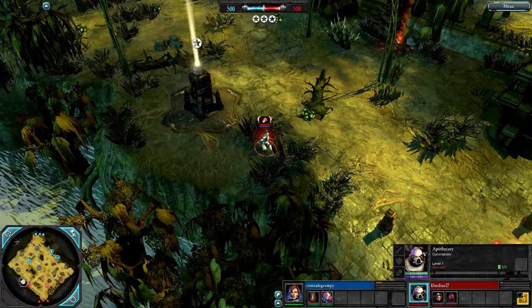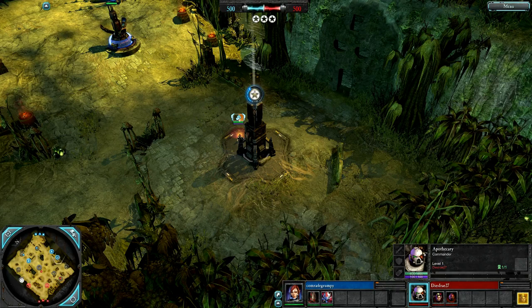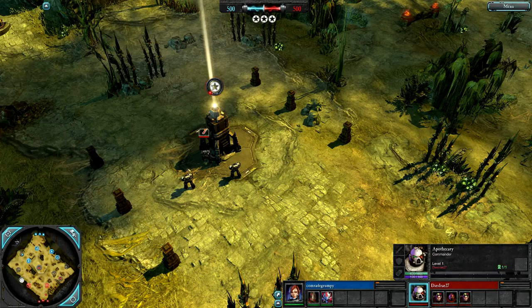Two Support Commanders then. The Farseer, I think, is a little bit more direct than the Apothecary. She can get a heavy melee weapon — she can get a pretty nasty tier 1 weapon, the Doombringer as well.